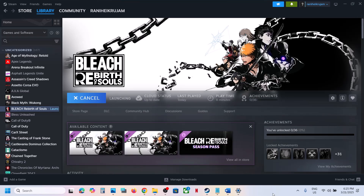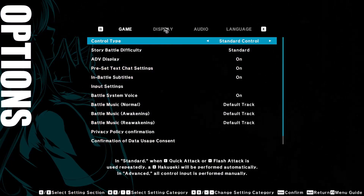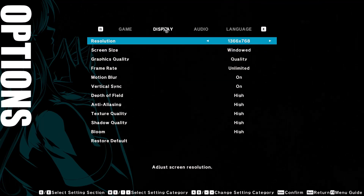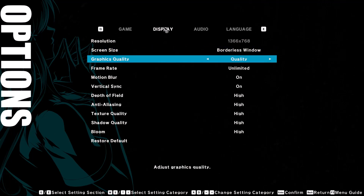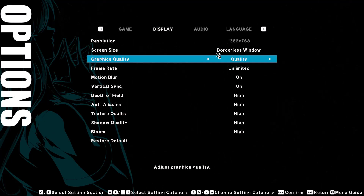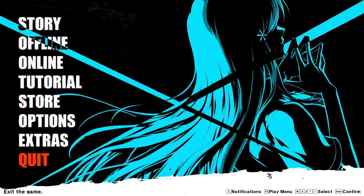If you are able to launch the game, go to Options, then go to Display Options. If the display is set to Full Screen, switch to Window mode or Borderless. You can also lower the resolution — if it is set to 4K, try 1920×1080p or even lower. For graphics quality, if it is set to Ultra or High, you can switch to Quality or Performance. If the frame rate is set to Unlimited, try setting it to 60. Apply the settings and check performance.